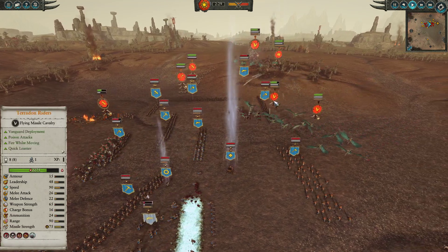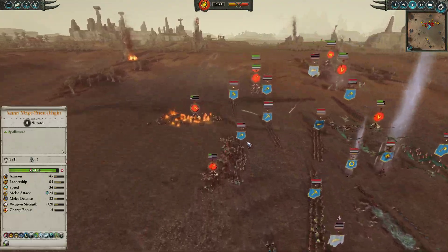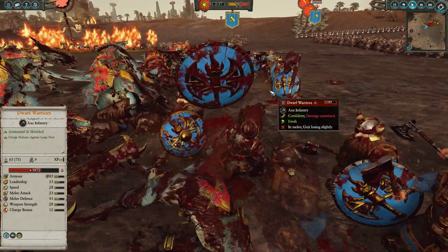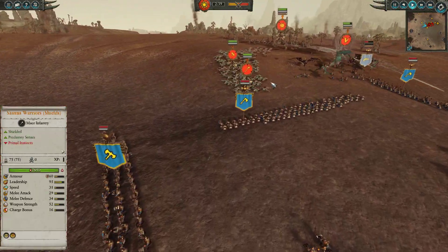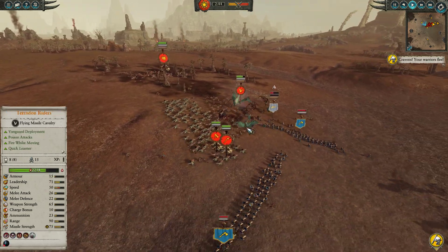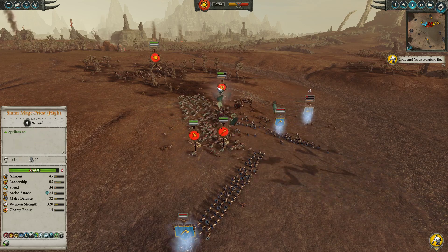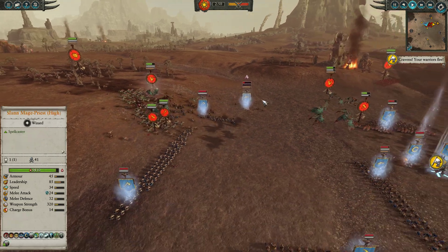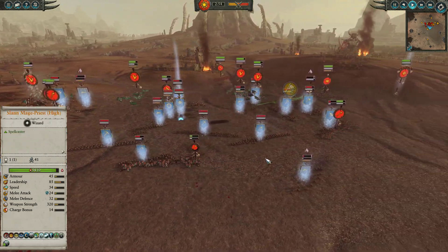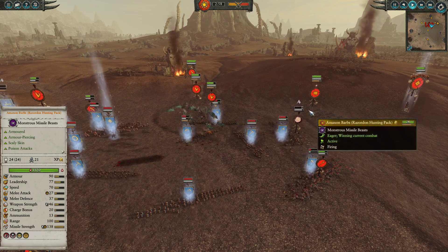Pterodons get hit by a Rune of Slowness but that's fine — more Pterodons are pouring in from all angles. The Saurus are struggling against the Dwarf Warriors due to the effect of those Blasting Charges at the front. My opponent made a little mistake, peeling off with some Thunderers to get to grips with the Razordon Hunting Packs — we instantly snapped up that opportunity, coming down with Pterodons, Saurus and Red-Crested Skinks to finish off that unit. The Thunderers are the main threat to our force due to their ability to counter the Razordons.